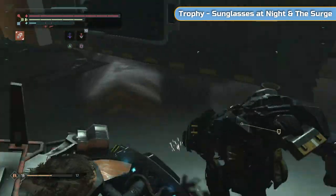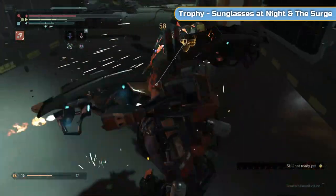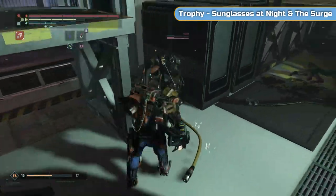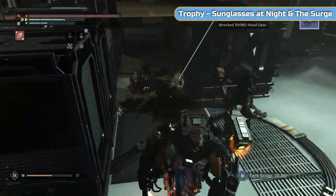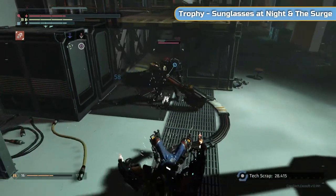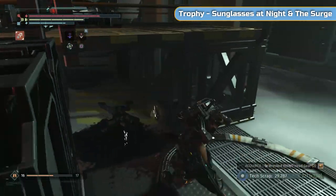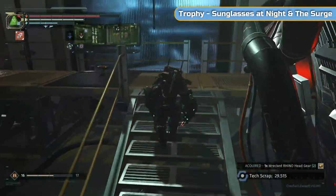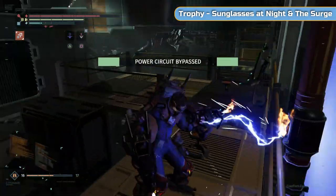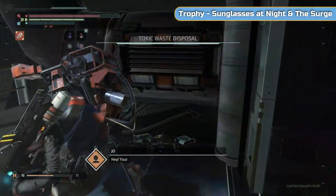When you get to the bottom here, be careful — there's one of those tough single-spawn New Game Plus enemies around the back, plus a normal twin-rigged guy in the middle. Get the middle guy's attention first and get rid of him, then quickly deal with the tough guy. He's fast and hits hard — he'll push through your attacks and kill you. It's basically like fighting yourself.